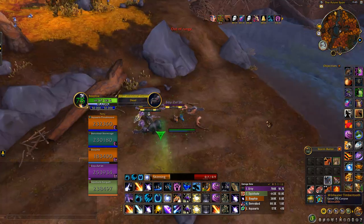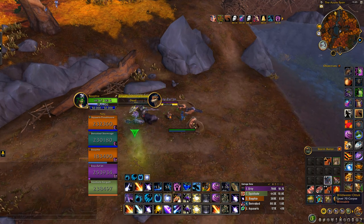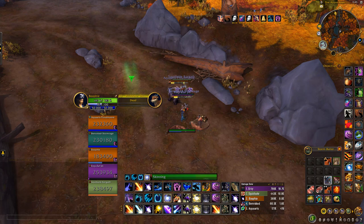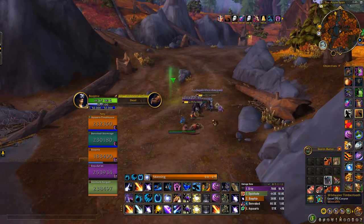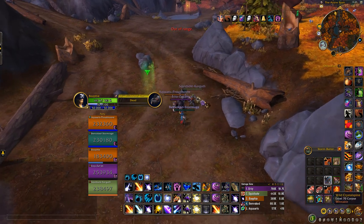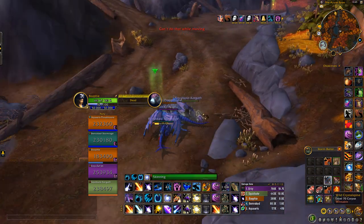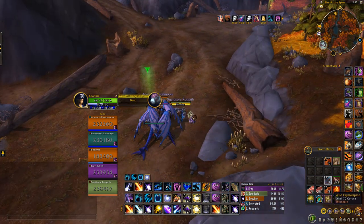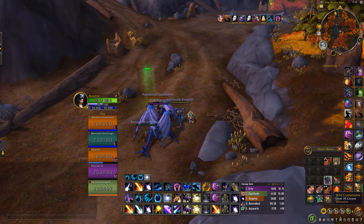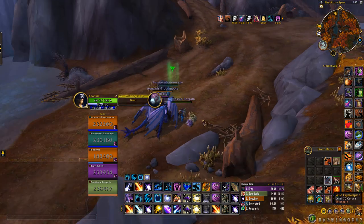My job in the group right now is basically pulling the mobs for everyone to kill and moving on to the next one so they know where to go. Basically it's a new farm and it's a pretty good farm for skinning. As you can see we've got markers set up at all the main spots. You can't hyperspawn this but you can keep it moving and you'll make a whole heap of gold doing so.